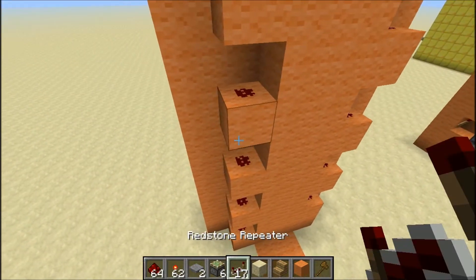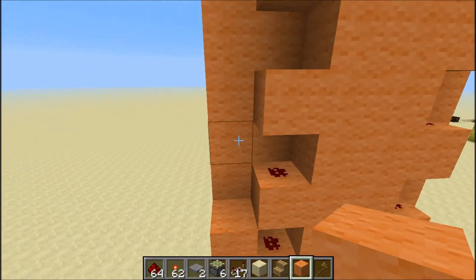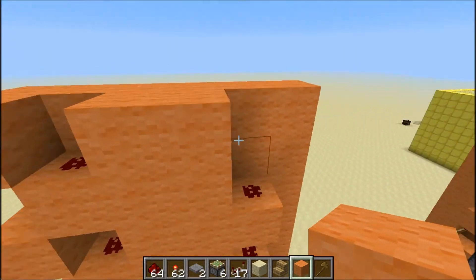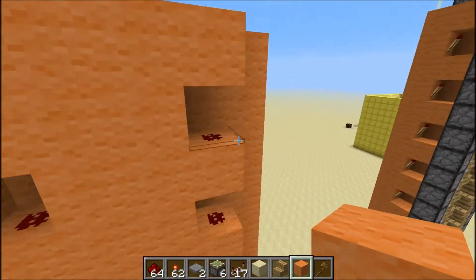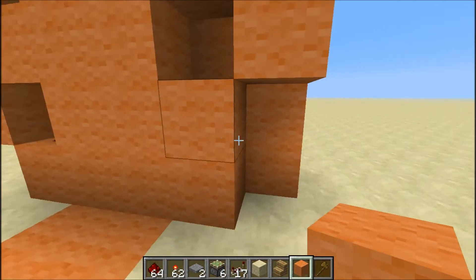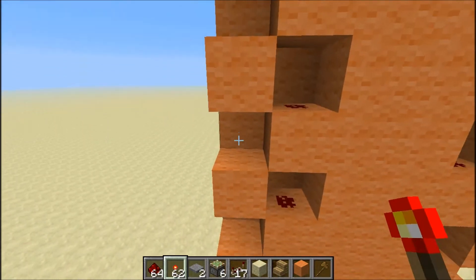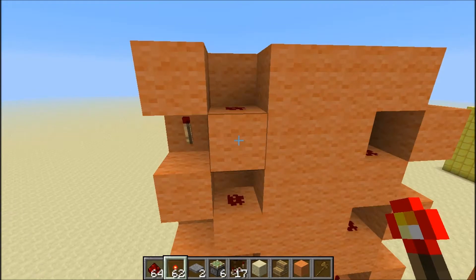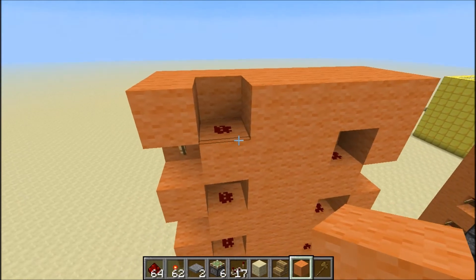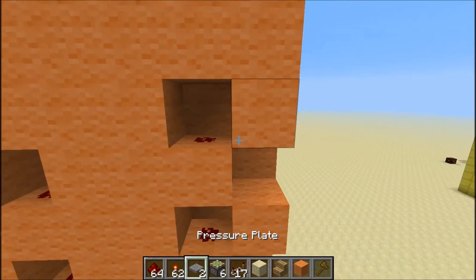Now you're gonna put redstone torches — but first you have to put blocks here to cover the redstone. Now torches in all of these holes, which are gonna power the redstone. We don't need this block — alright, there we go — and a torch here.